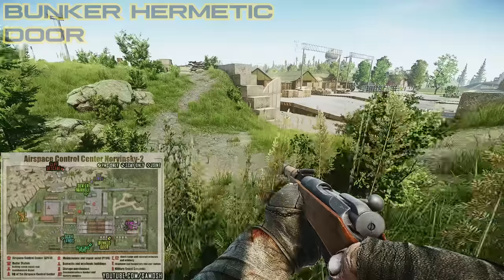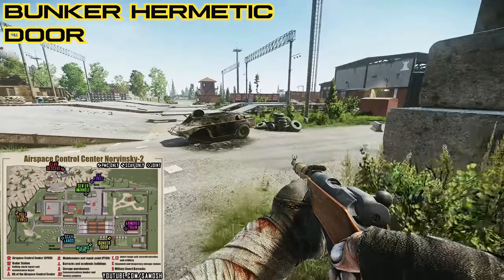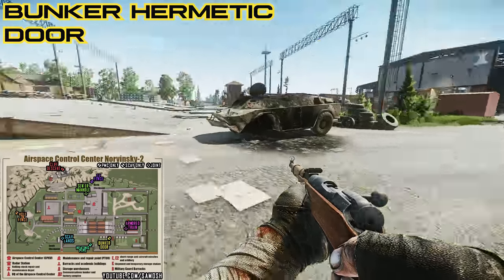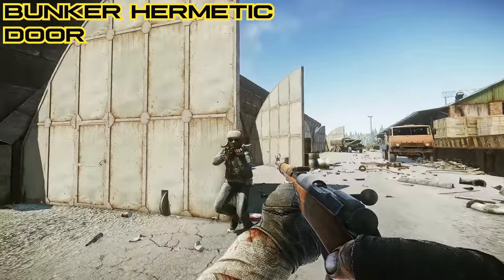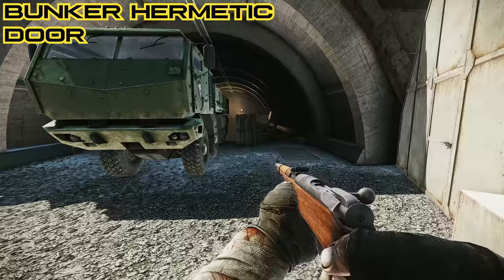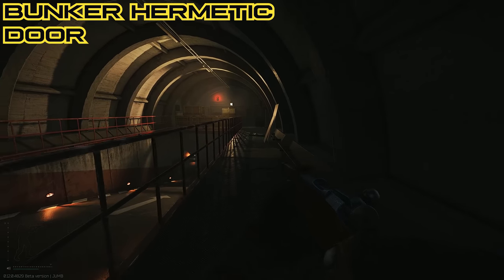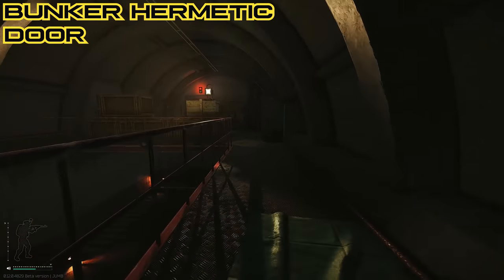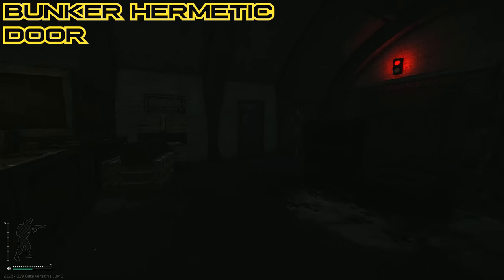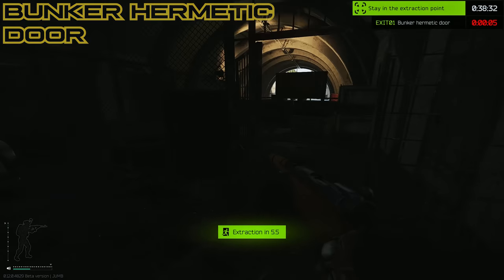Finally for the scav only extracts we have the Bunker Hermetic Door, located by the storage warehouses. You'll see eight big domes — really hard to miss. Go to the furthest left dome with the doors open; it's got barrels surrounding it so it's pretty hard to miss as well. Down the end of the corridor inside the bunker you'll see a red glowing light on top of a door — head to that and you will start to extract.